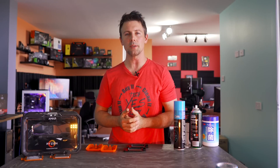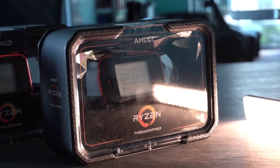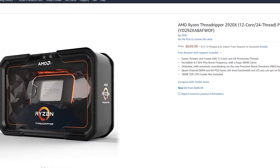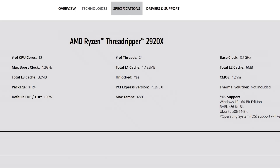Right here on the table we have two new CPUs introduced in the Threadripper lineup from AMD. This is the 2920X with its 12 cores and 24 threads coming in at $650 US dollars, or if you're in Australia, $1019 AUD. It comes with a base clock of 3.5 GHz and a turbo of 4.3 GHz.